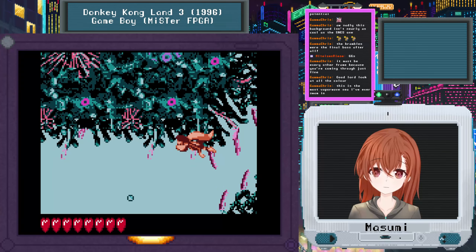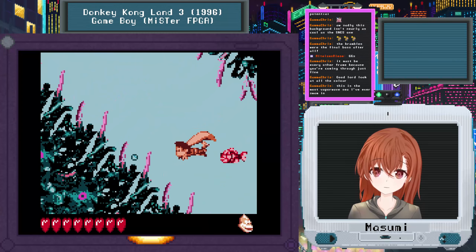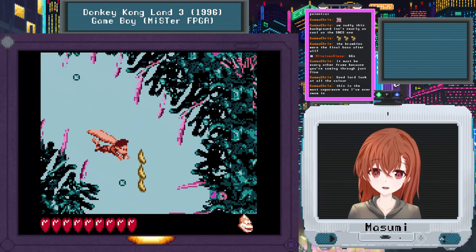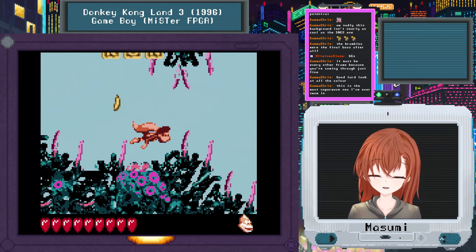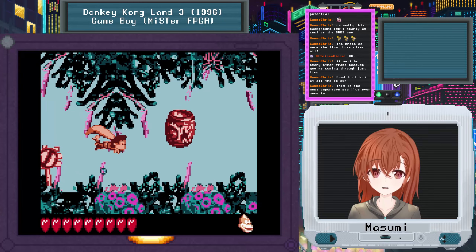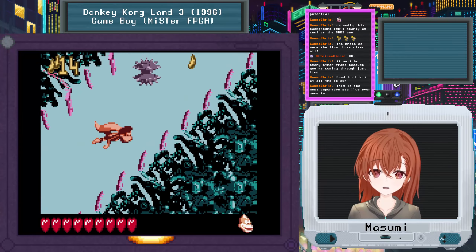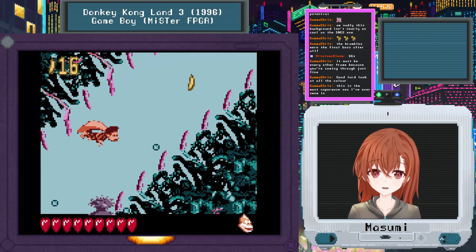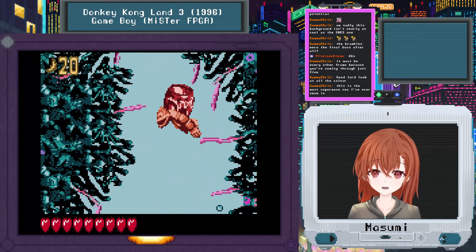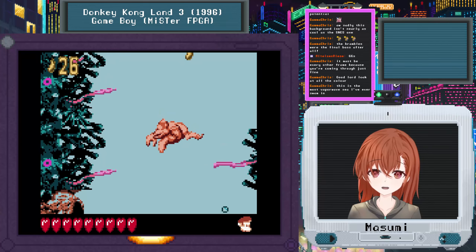Okay, here we go. I'm sure I'm skipping all sorts of bonuses and secrets, but I'm not concerned — I just want to finish the games. We'll get into the deep dive bonuses and secrets in the GBA games. That's the only time I'm going to allow it. And then maybe the Returns games and Tropical Freeze — I might want to dive into exploring more of the bonuses, because I haven't played those games so I don't know what I'd be missing.